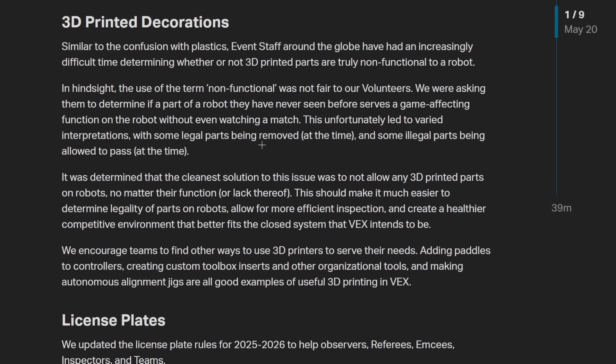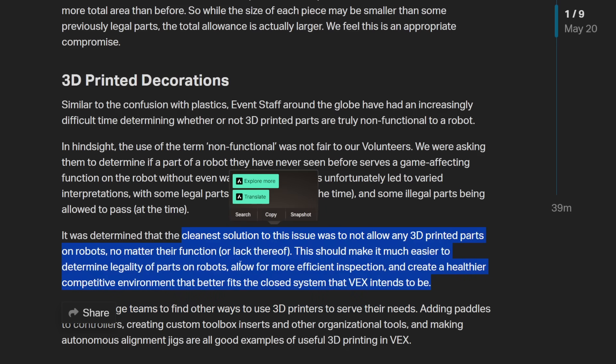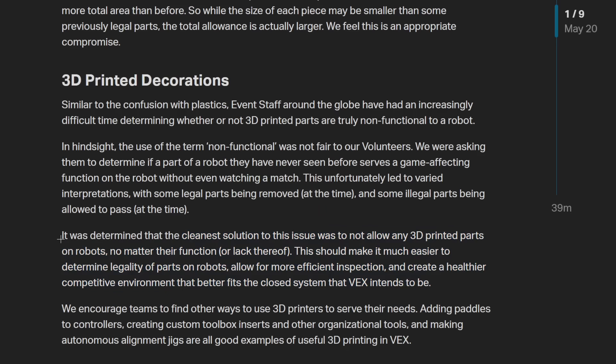However, as we move on to the second part, the cleanest solution is that there will be no 3D printed parts at all — none at all on any robots. So no 3D printed license plates either, which is kind of disheartening in some way, but kind of expected, I guess. It is what it is. So we'll be going into the new season with no more 3D printed decorations.